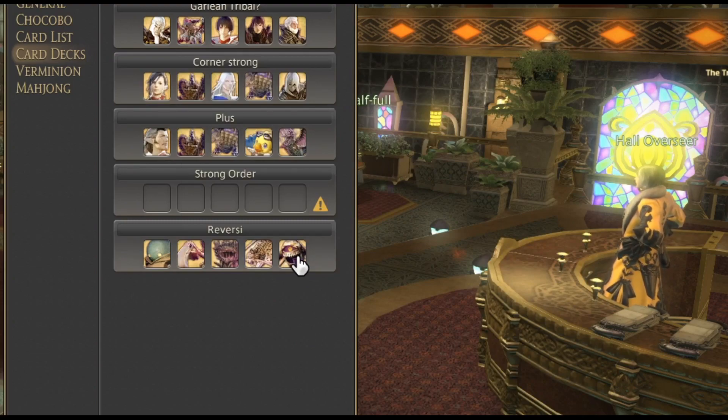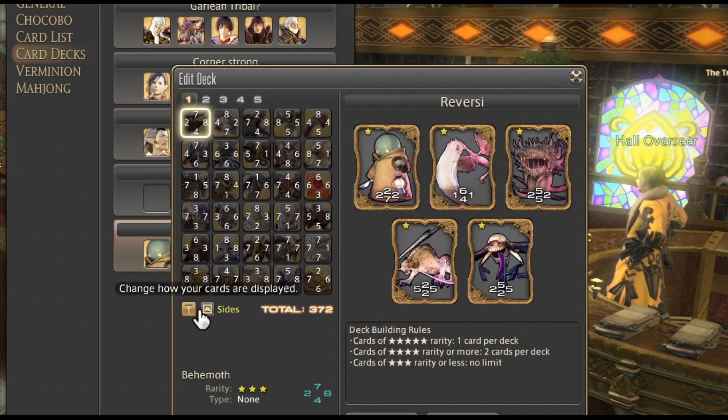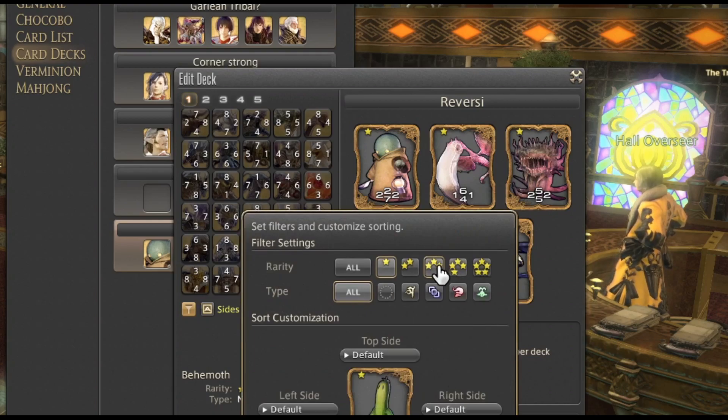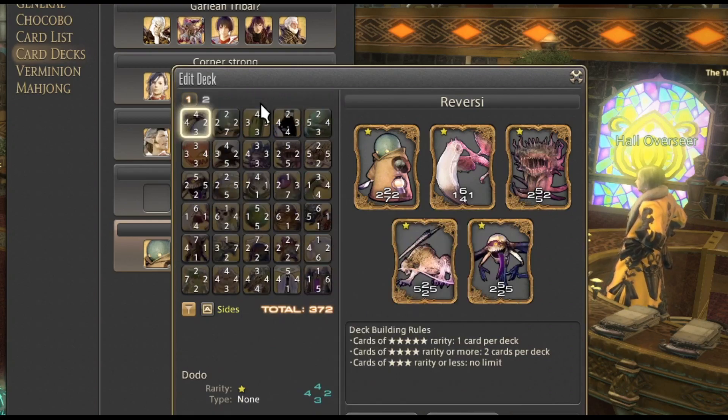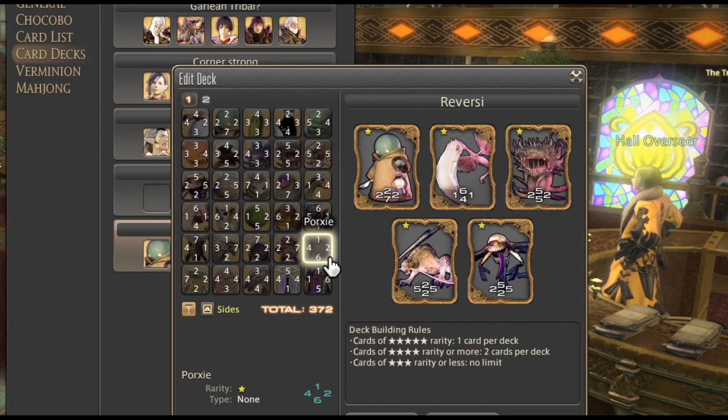One last thing we want to talk about is reversal. Reversal makes strong cards weak and weak cards strong. Generally speaking in reversal you will want to play to strengths, meaning you want as many weak one star cards as possible — ones and twos on the sides. The game is generally balanced around not having too many sevens and eights, but it's also pretty well balanced around not having too many ones. If a card came out with ones on every single side, that would be pretty much an instant win.